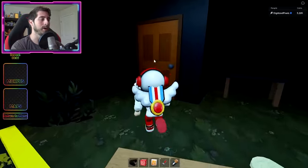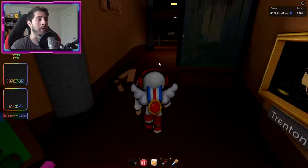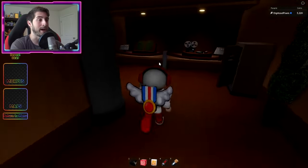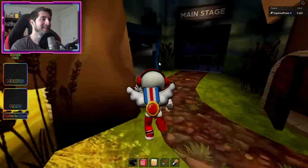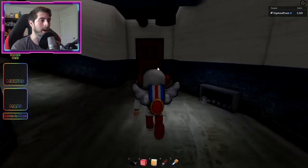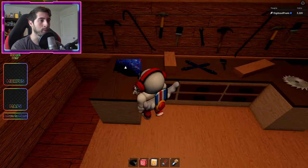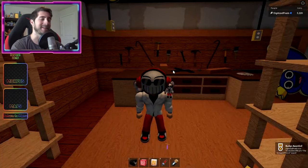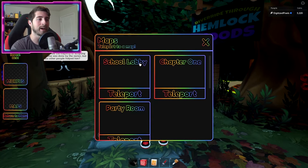The Scrapped Friend: go forward to the right and enter this room — that's the workshop. Right there is a blueprint — click on it and that's how you get the Scrapped Friend.